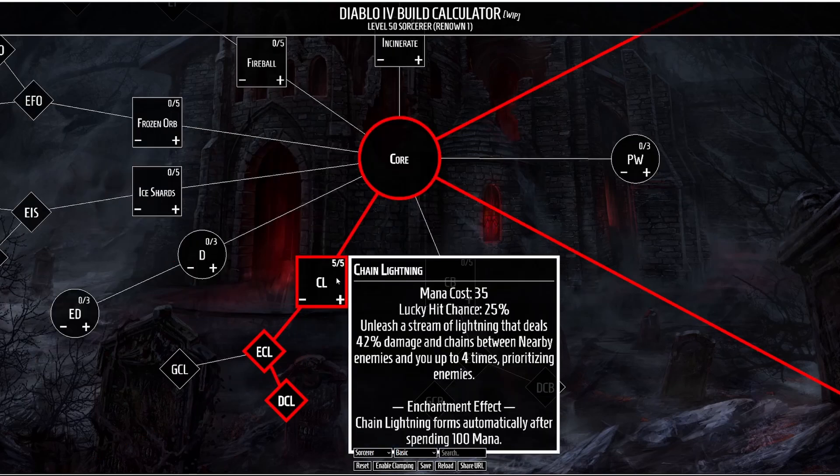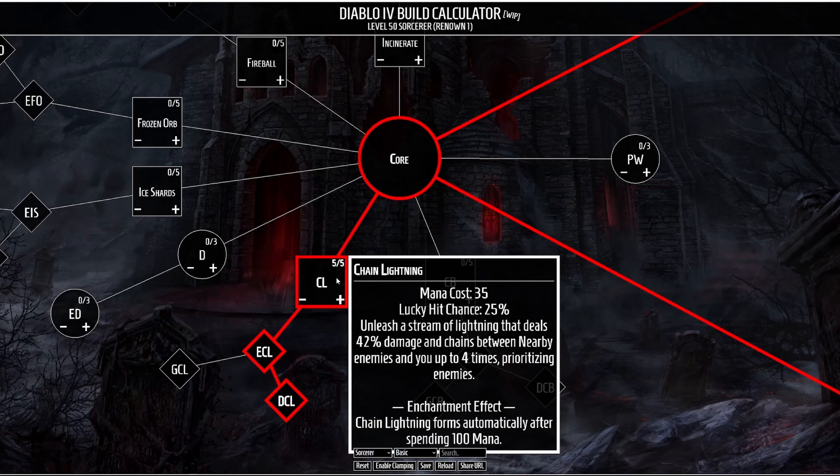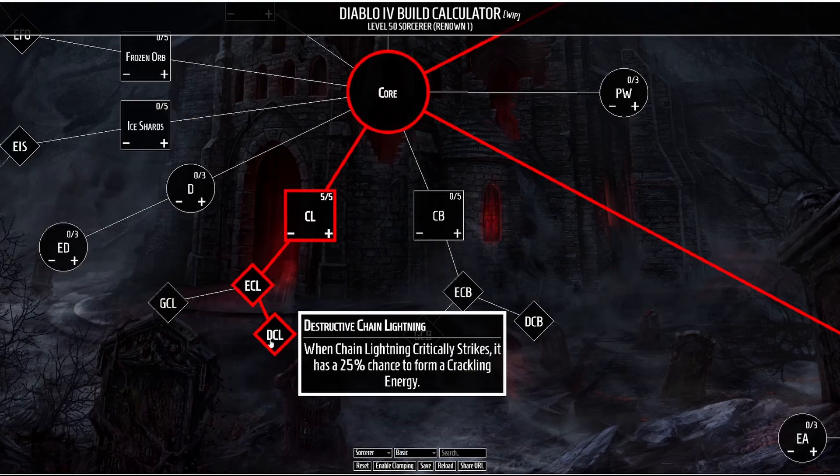For core skills we're going to be taking Chain Lightning. This causes a stream of lightning to bounce between you or enemies up to four times, prioritizing enemies, but in single target situations it can still bounce between you and enemies making it a more decent single target skill. The enchantment effect — the one we want to take — causes Chain Lightning to form automatically after spending 100 mana, passively increasing our damage. We then enhance Chain Lightning to increase the critical strike chance per bounce, and whenever Chain Lightning critically strikes it has a 25% chance of forming a Crackling Energy.